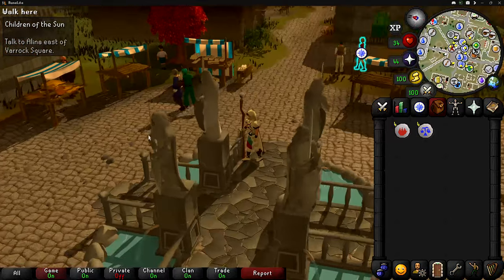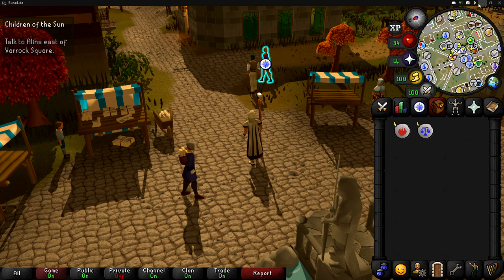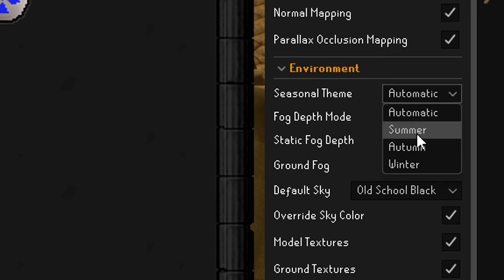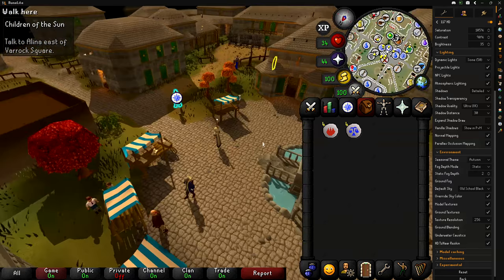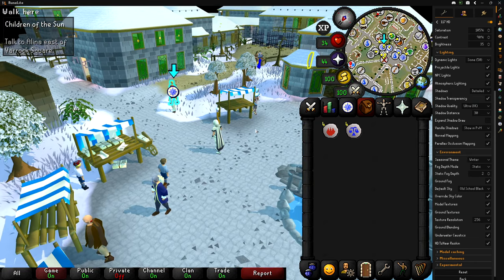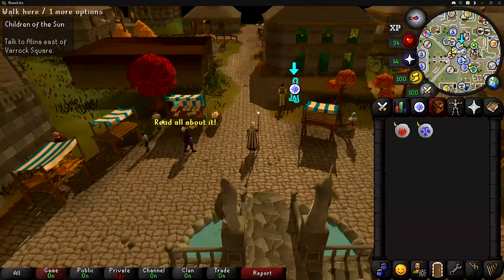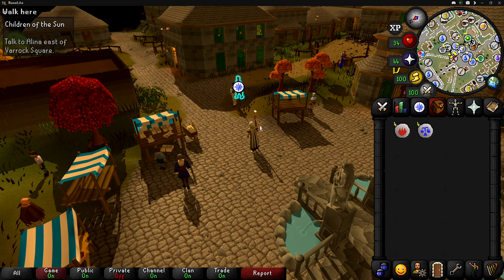The reason the trees and lighting look like this is because in 117HD it has the ability to do seasons. If you go to the 117 plugin and scroll down to environment, you can change your seasonal theme to summer, which is the default. Then there's autumn, which is the one that's currently running right now and which I really like. And then there's winter, which puts snow everywhere - like how RuneScape looks during the Christmas events. I have it set to automatic, and what it currently is is apparently autumn. I really like the way the leaves change on all of the trees.